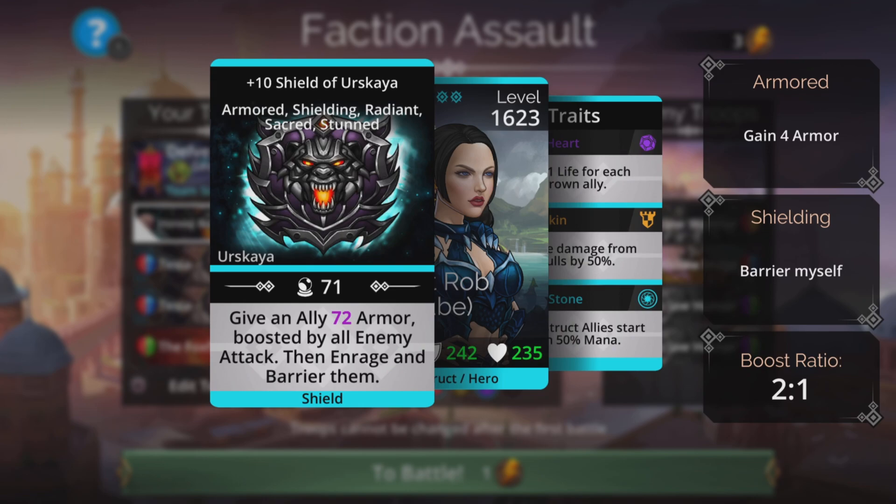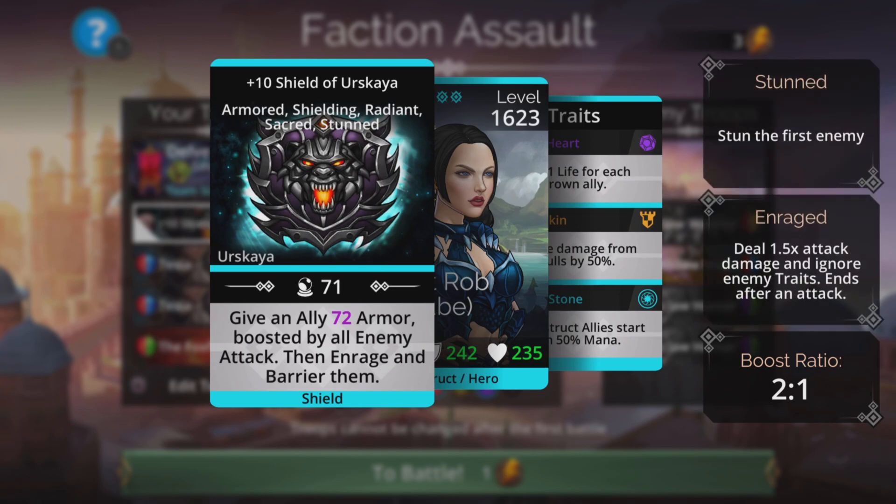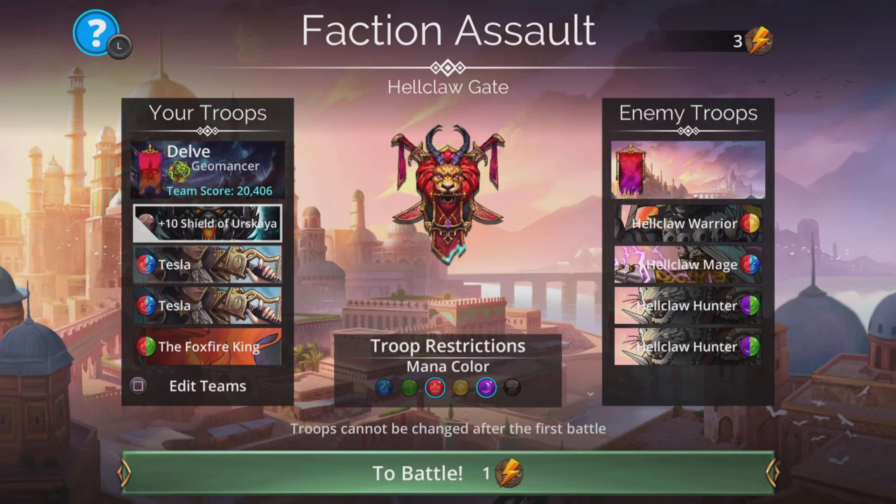The Shield of Veskaya gives an ally magic plus one armor, boosted by all enemy attack. So in the same way as the enemy gets harder and gets more attack, this just gives a bigger and bigger boost every time. It also enrages and barriers them. Amazing combination — Shield of Veskaya and Tesla.